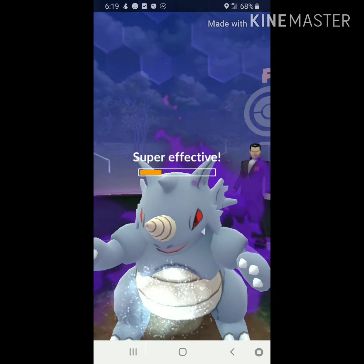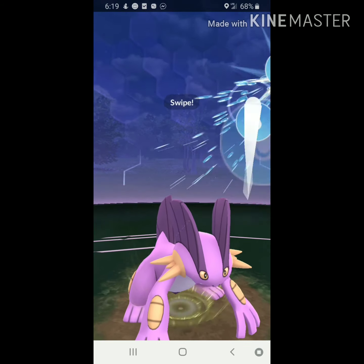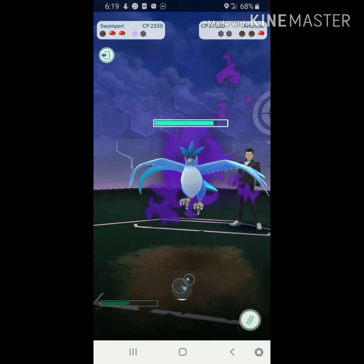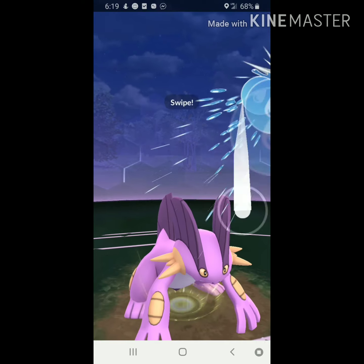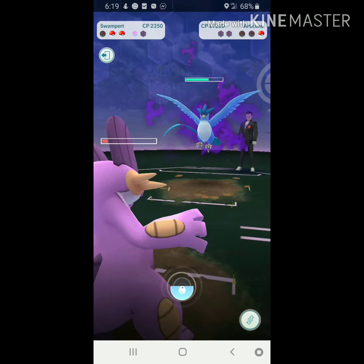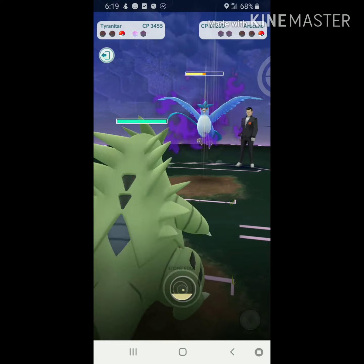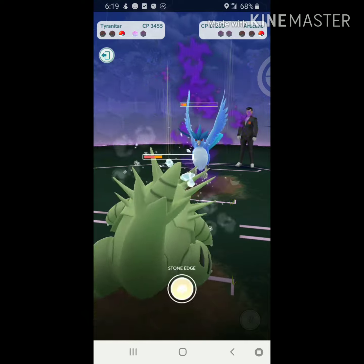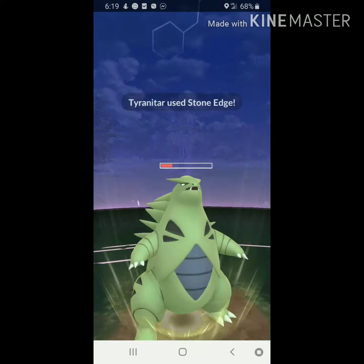Next up we know we have Articuno — that's what's great. We do chip damage with Swampert and save our last shield for the Rock-type in the back, no matter what. We get two Hydro Cannons against Articuno for chip damage — Water doesn't do super effective, but chip damage is chip damage. We bring in Smackdown Tyranitar, shield whatever comes, go straight to Stone Edge, finish off Articuno, and beat Team Rocket Boss Giovanni.